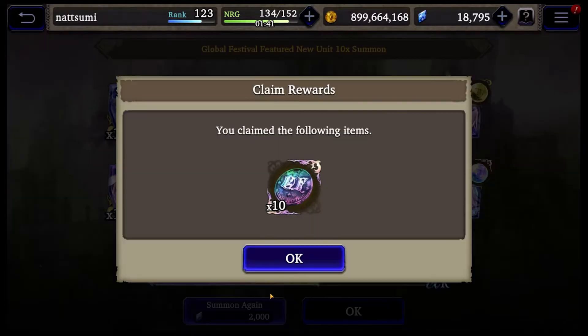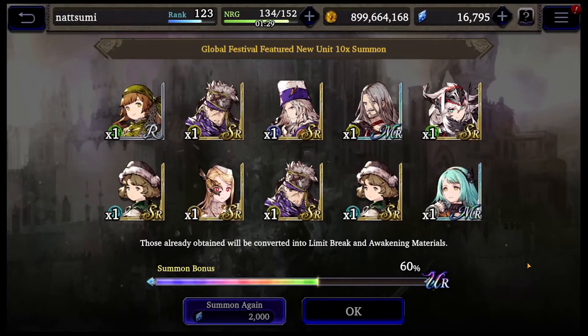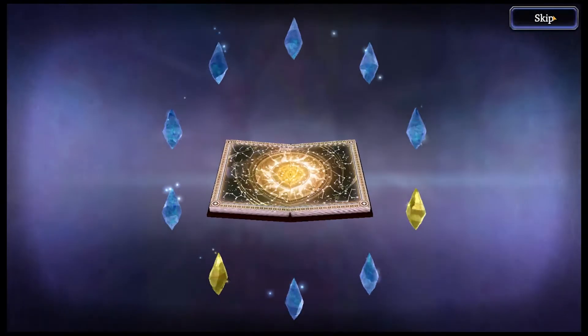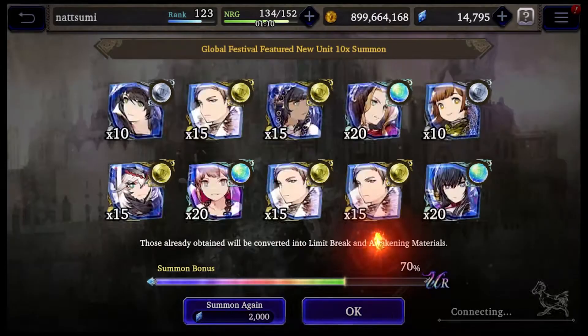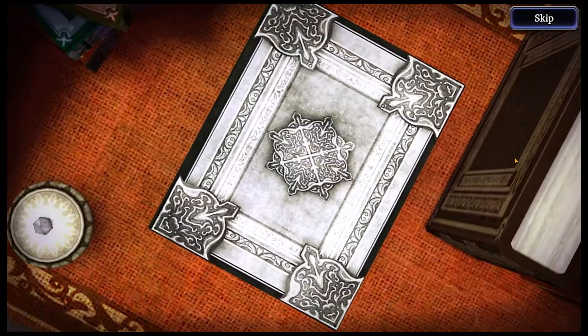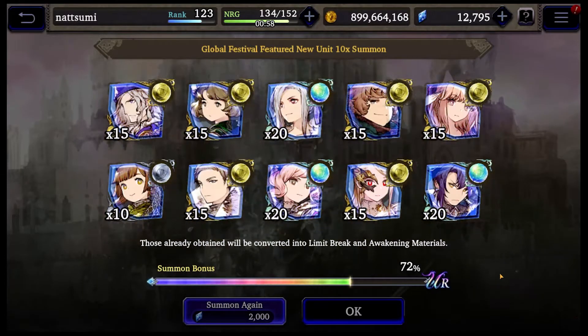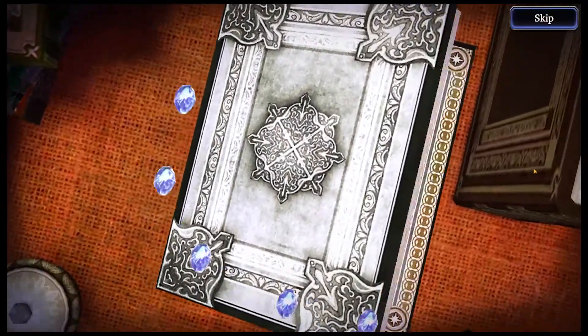Mr. Cabbage's favorite unit — here we go. Oh shit, this is it. I'm broke. Yikes. Oh gosh. I'd say rate up is a lie, but the rates are so bad.